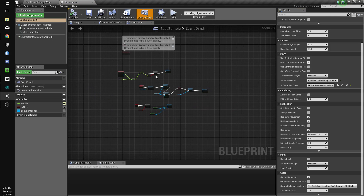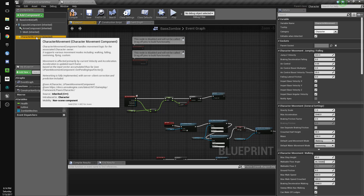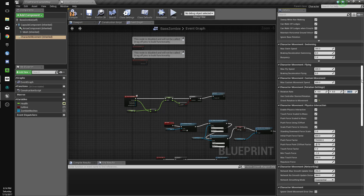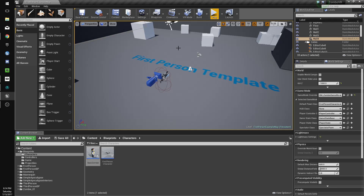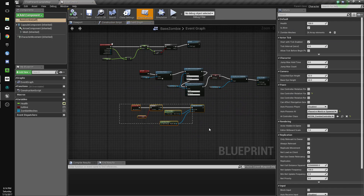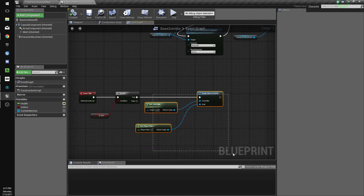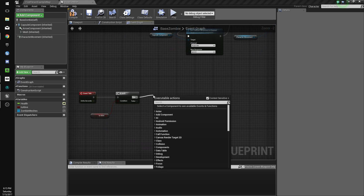Compile and save. We'll also change the zombie's movement. Go to the base zombie, turn off 'use controller rotation yaw', then go to character movement, enable 'orient rotation to movement', and change the speed to 175. This will make the zombies turn a bit more — it'll look better later on. Now we need to change the way it moves so it actually takes advantage of the controller.